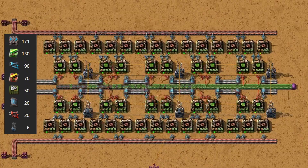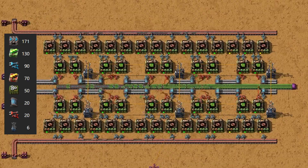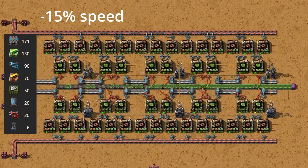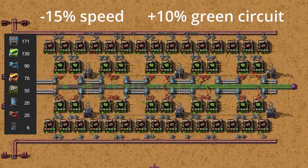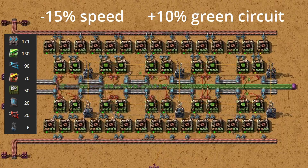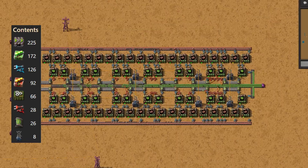Nothing comes for free: when mixing in productivity modules, the machines operate about 15% slower than normal. However, that productivity bonus means you're also getting 10% more green circuits out of the same amount of copper and iron. Even though production takes longer, your materials are stretched further, which adds up over time. This blueprint also has a variant — a version that runs on a faster belt at 60 items per second. It doesn't change the ratios or layout, but it helps keep materials flowing smoothly, especially at larger scales or to prevent belt saturation.